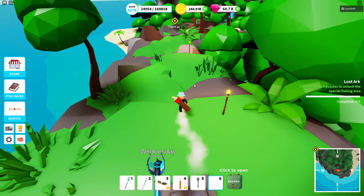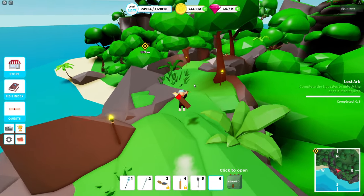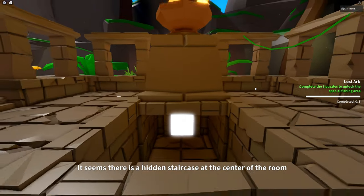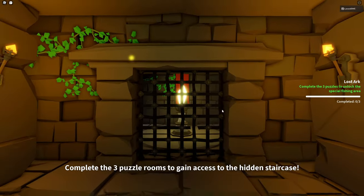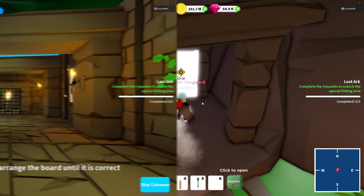So now we have opened the entrance to this special area where we have a lot of puzzles — and it's actually quite a lot of puzzles in here. Then we go inside and here we have a short cutscene showing the area. This is the centerpiece that is currently being blocked, and underneath you had a special fishing area. We're gonna start with the puzzle.